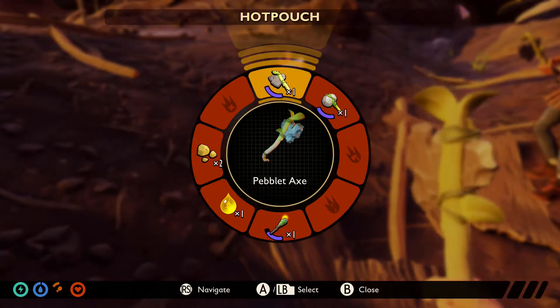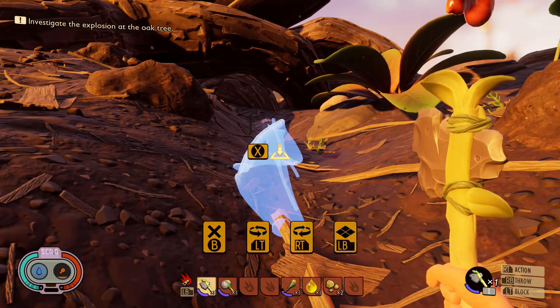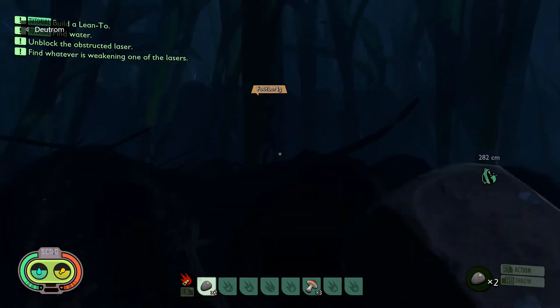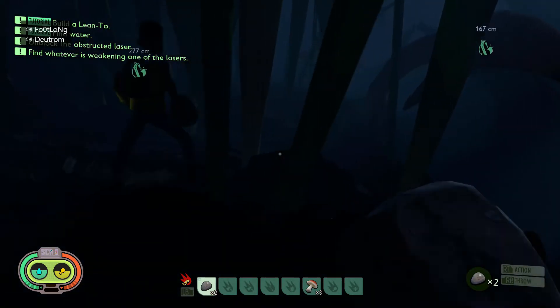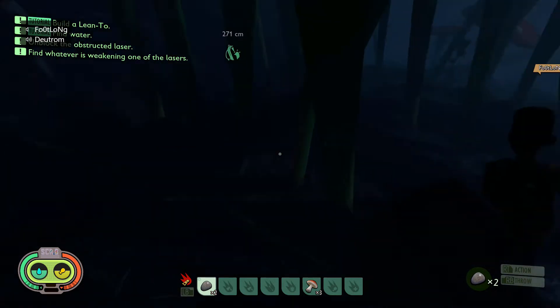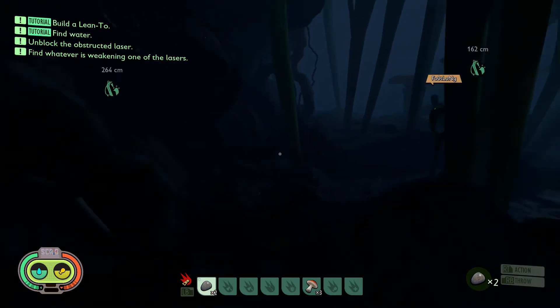Learning how to sleep and select respawn points is crucial in Grounded. When the sun goes down, Grounded gets flat-out terrifying. Insects are more dangerous at night and even some appear only at night to hunt. You'll also need to watch out for fleas, ticks, mites, cockroaches, beetles, giant spiders, and even ants.